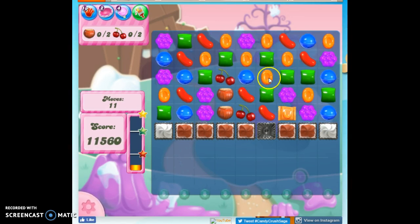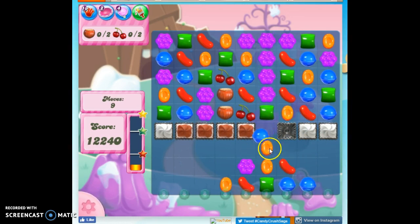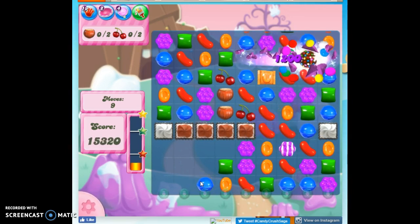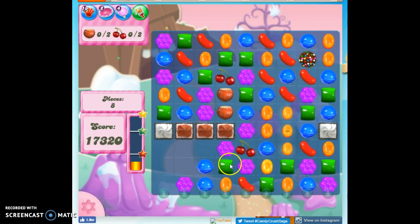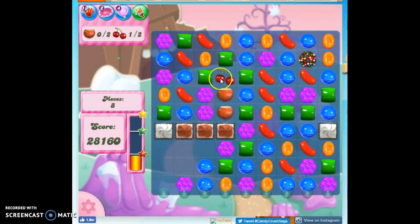I need to get this orange collected, so I need something to match it. Now I'm going to have so much more opportunity available because I've got so much more candy on the board. Look at that — divinely created color bombs. I love it. And all three of these ingredients stacked one on top of the other. So all I have to do is get through this now — it's not easy, but that's all I have to do.